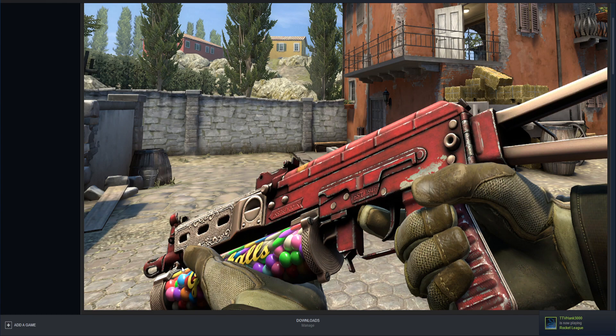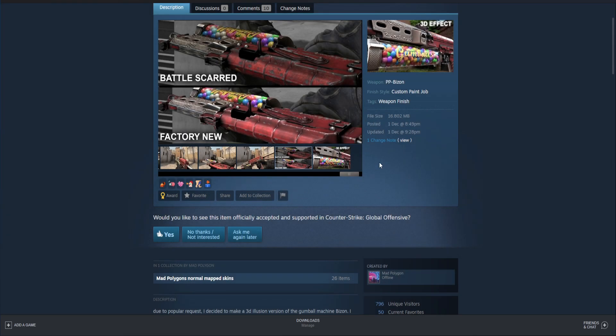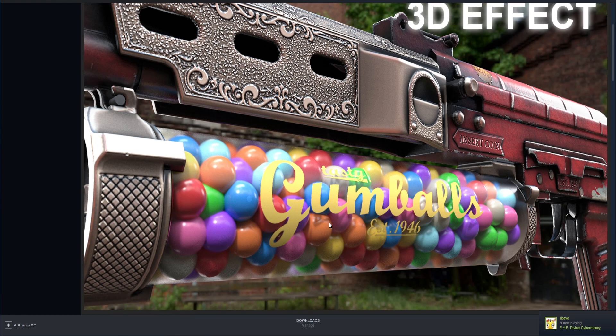And of course, the mag is actually a bunch of gumballs, literally. This is honestly a really cool design, and the fact that this looks 3D in-game makes it even better. If they added this skin tomorrow, I would pick it up because this is hilarious and it's also really cool at the same time.